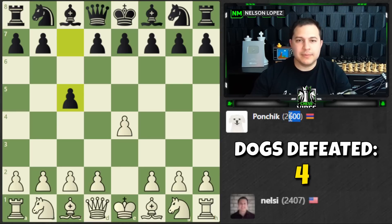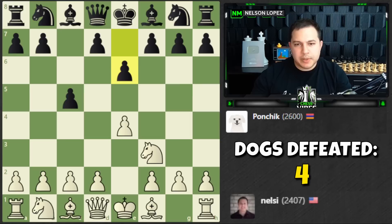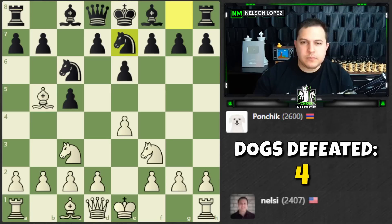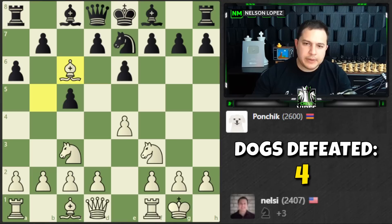I wanted to play bishop b5 — I really wanted to — couldn't do it initially. Now I can do it, great. I'm going to castle. He's going to play a6, I'm going to trade, and then play d4. Take here and take here. I'll take this one and push my pawn like a wedge into black's position because of the en passant trick — it just keeps black cramped.